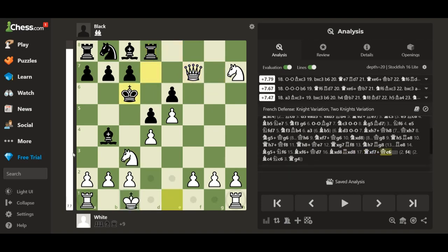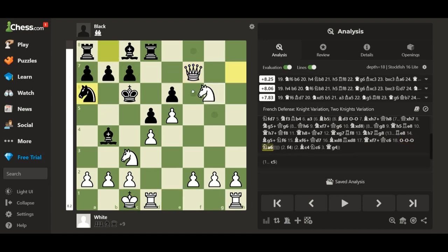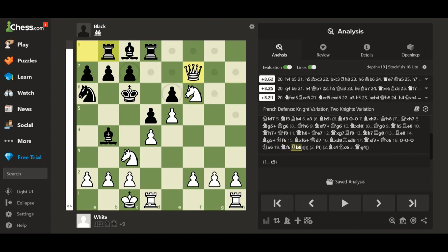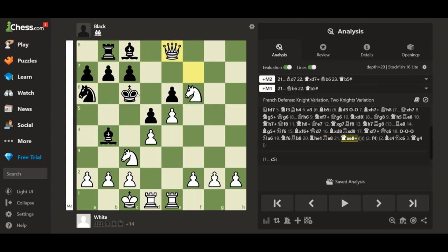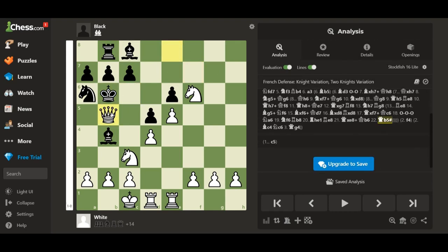He has a fully open king. You're just going to try and checkmate him with the pieces you have, then bring in the rooks. We have check, and eventually you mate him — easy win. Thank you for watching, I appreciate it. Please like and subscribe.